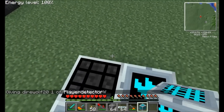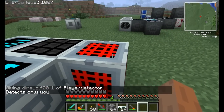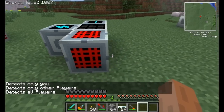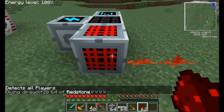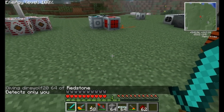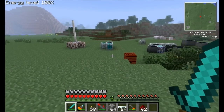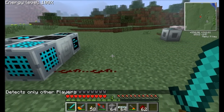The player detector block requires a bit of power. You can change it to detect only you, detect other players, or detect all players. It'll go ahead and emit a redstone signal when it's detecting. If I set it to detect me, I get a redstone signal when I'm within 16 blocks. Back up a little bit and it should no longer be able to detect me. Get a little closer again and it does see me. Switch it to other players and it won't be emitting the signal.